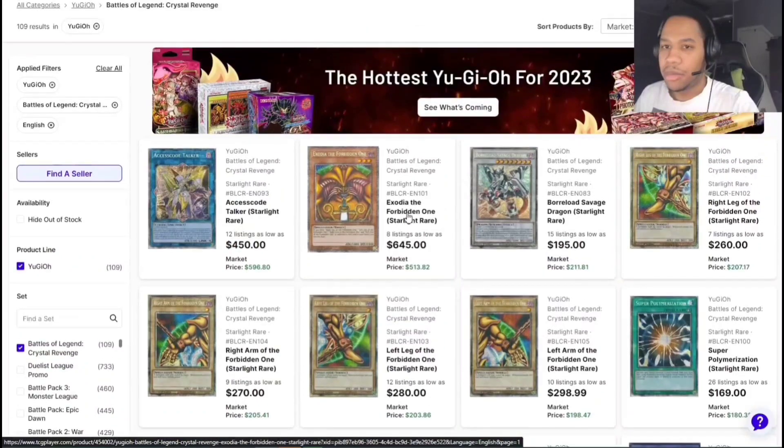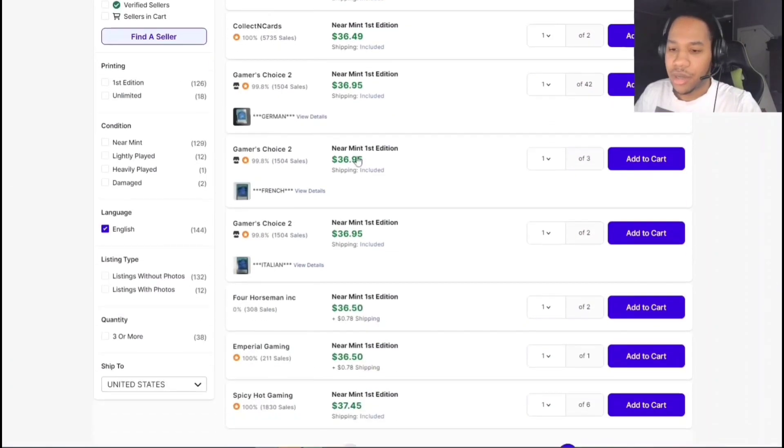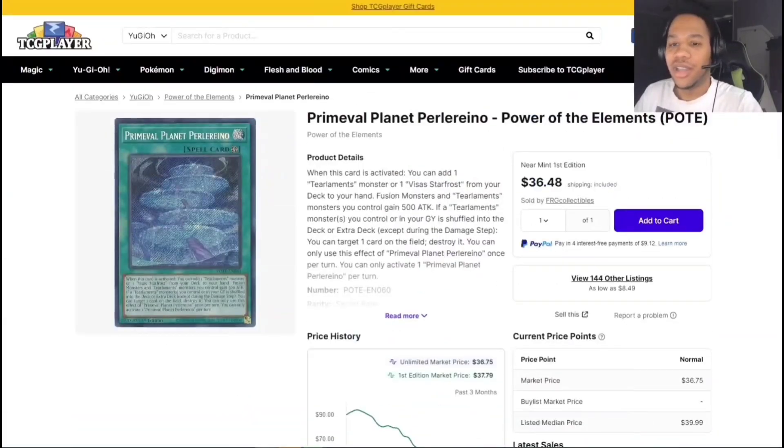We also have the Timelords field spell — I won't pronounce the name because I'll get it wrong. This card has actually been dipping in price; it's no longer $80. It's down to $36 which is really something. If you're trying to play a tier-one deck, you might as well go pick them up if you want.